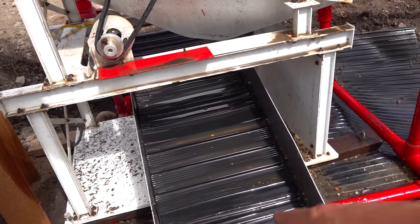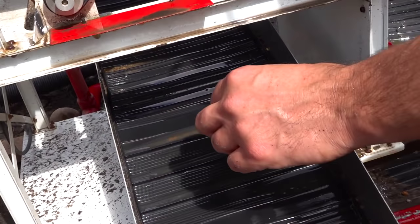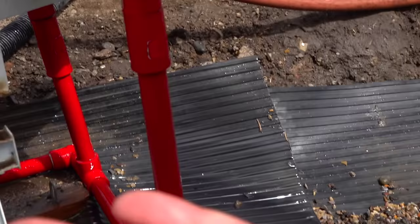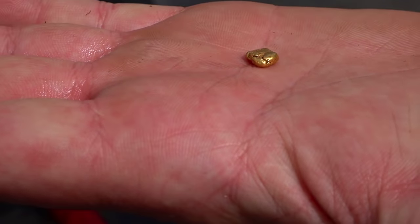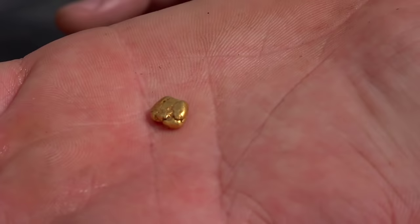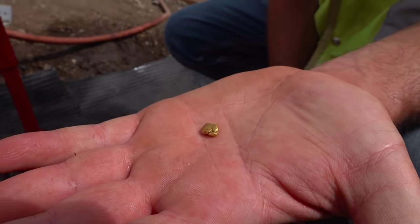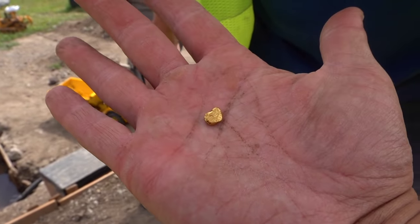Let's see that nug — that is a nice one! There's some flakes! Pull it out! Let's have a look at that! Wow! That's nice! That might be our biggest! That's huge! Biggest nug yet, I think! That is a big honker, man! Look at that! That's Joe's tooth — it fell out right there!